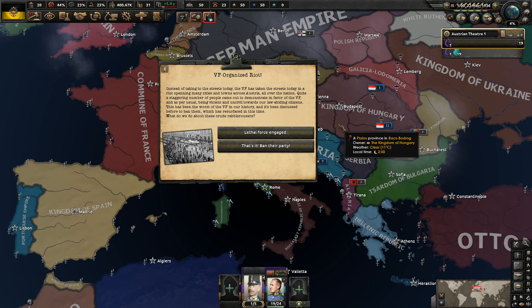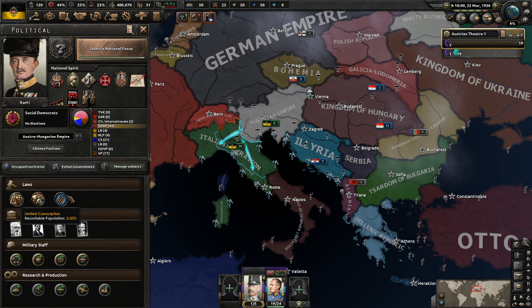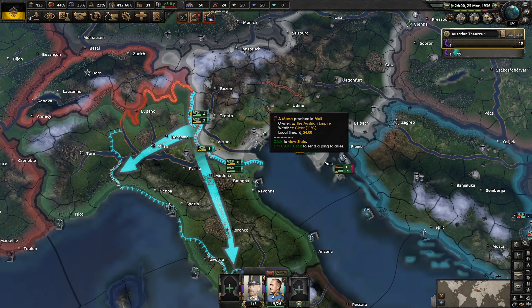The VF has organized a riot, spanning many cities and towns across Austria. Quite a strange number of people came out to demonstrate in favor of the VF, being violent and uncivil towards law-abiding citizens. This has been the worst of the VF in our history - it has been discussed whether we should ban them. Letting them ban the party? Many people support the Fatherland Front, this isn't a good idea. We get more political power and some more stability, which is quite nice. The Social Democrats have nothing to fear but fear itself - and also maybe the Fatherland Front, depending on how things go very soon.